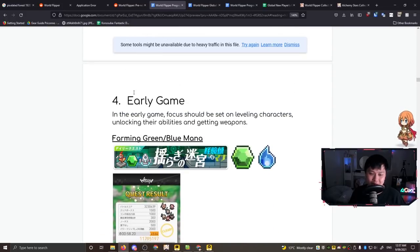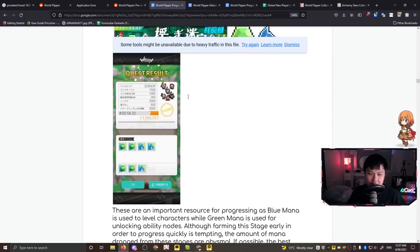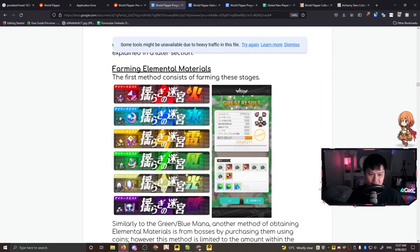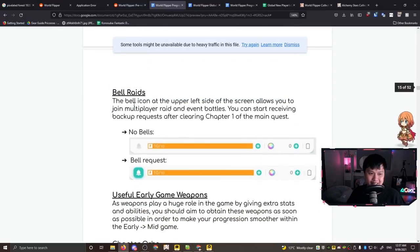Skill chains - this is important. We want to farm the green mana and blue mana: blue mana to upgrade character levels, and green mana to progress through ability blocks. The general advice is not to go into dedicated farming stages for green and blue mana. Instead, ideally you farm it through bell raids. Farming elemental materials is super important too, but bell raids are key.